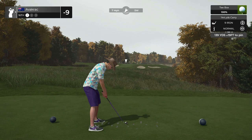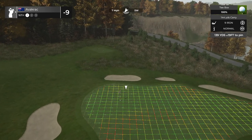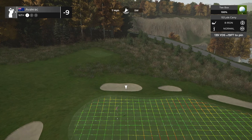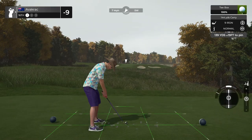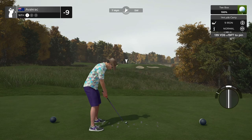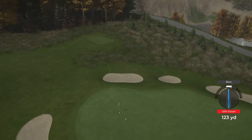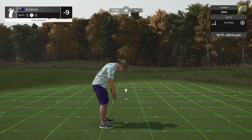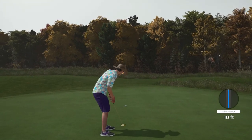Hole sixteen, par three. 139 yards, nineteen feet up. Seven-mile winds coming at us — this might be a bit of a doozy. I'm going to take the nine iron into this and put a little bit of low loft on it so we can punch through that wind. The distance might not be too bad if that sits down. Okay, that's not bad — I'm happy with that. Sunk the putt. Definitely won't be scoring 18 under, I can tell you that now.